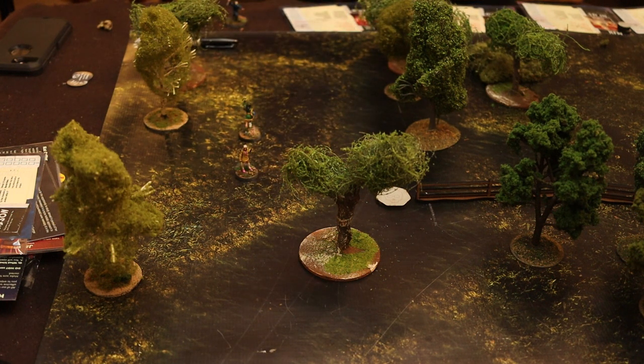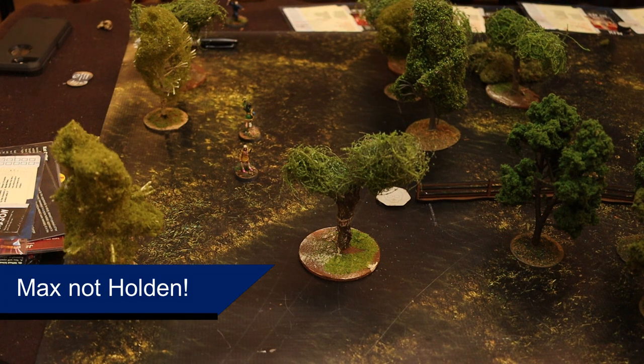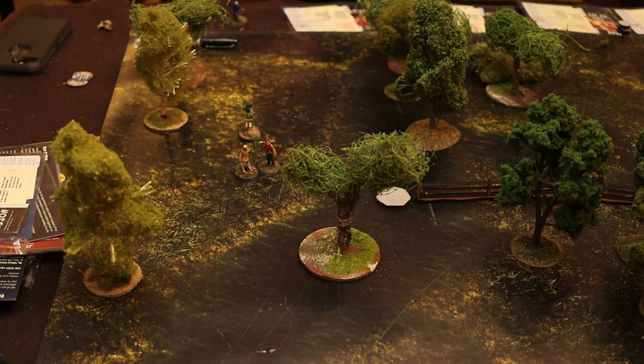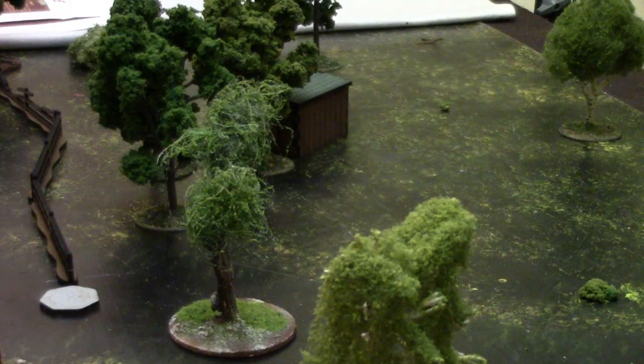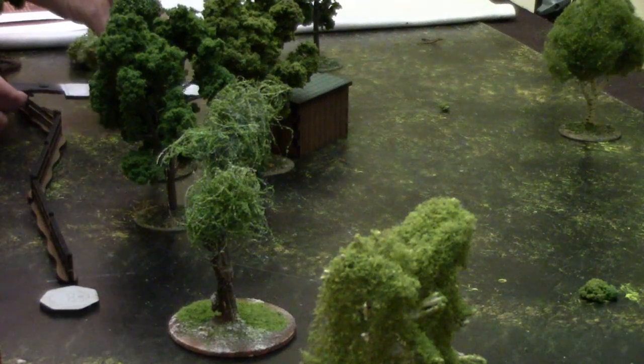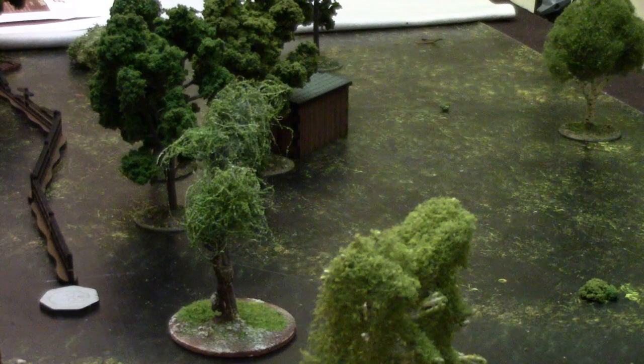Max (called Holden by mistake) moves 4 inches toward Denise as a quick action, then takes a breath as a long action — removing a terror token. Seth just moves back to a better position. That's the end of turn 5. Turn 6: we're halfway through the game and need to start racing. From turn 6 on, there's no roll needed — fright tokens automatically appear. With only one token on the table, that means the killer appears, 6 inches out of sight of the character with the most fright — Holden/Max — right where the token was.